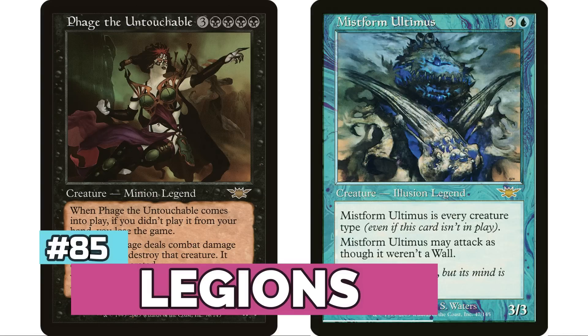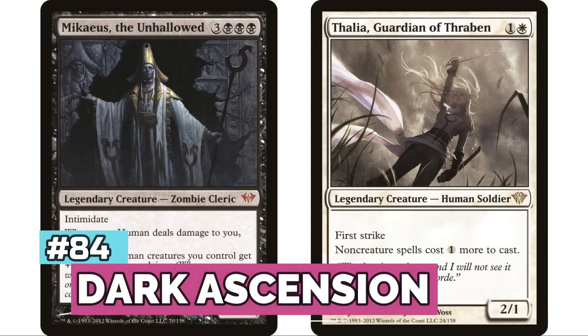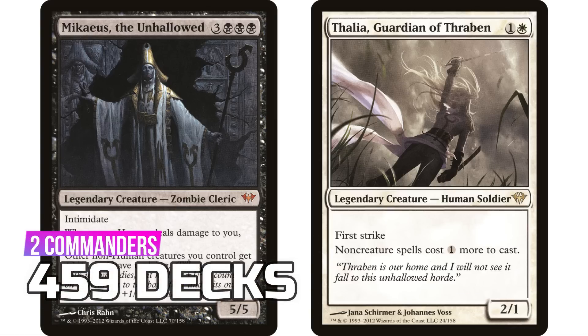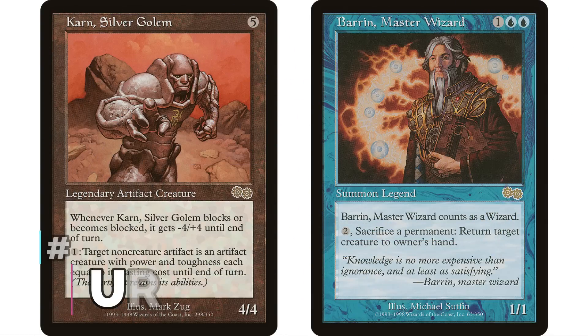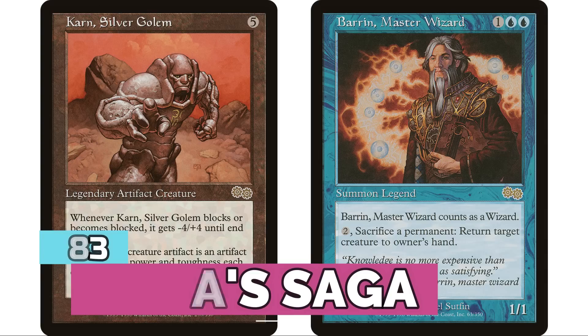At number 85 is Legions with three legendary creatures for 457 decks. At 84 is Dark Ascension — a newer set but with only two legendary creatures, Mikaeus the Unhallowed and Thalia, Guardian of Thraben — neither particularly popular, so a total of 459 decks.